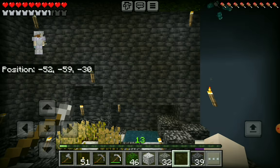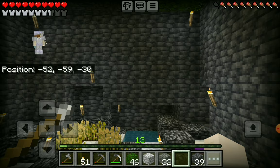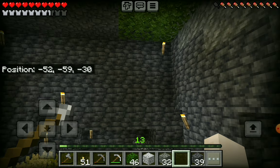A cave! See those glow squids? That is a sign that we're not just under regular water — we're underneath water with glow squids. I've seen glow squids a lot in underwater caves, so I think we're underneath an underwater cave.